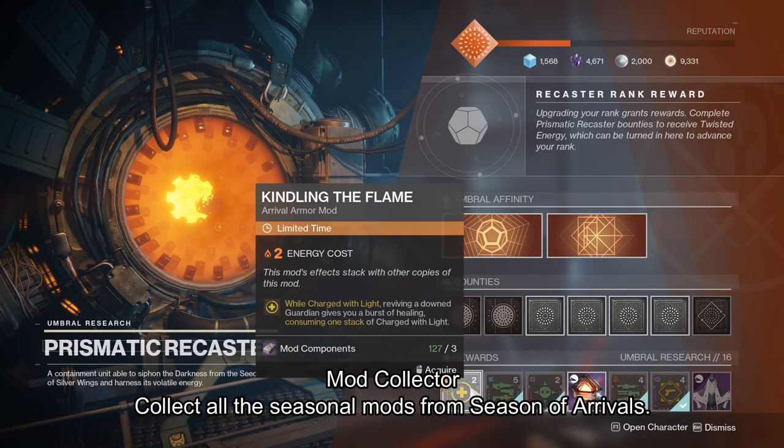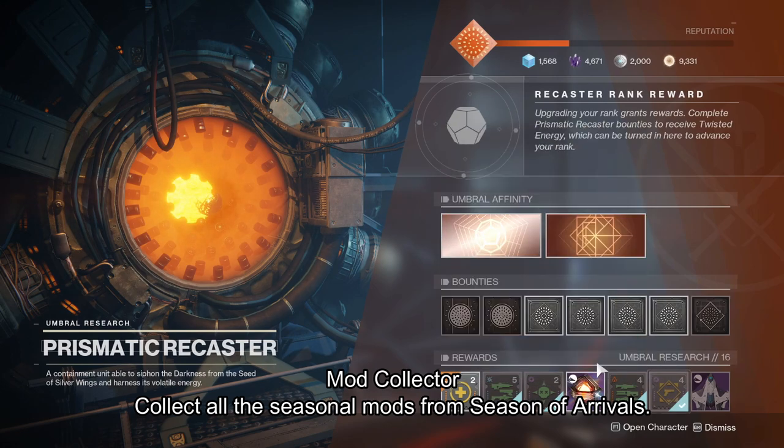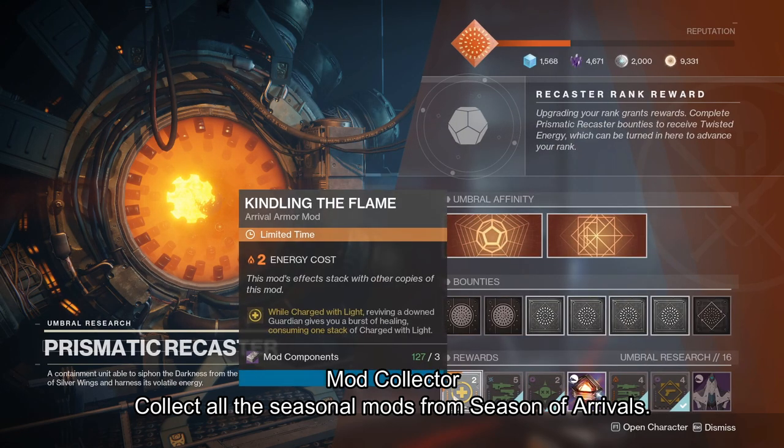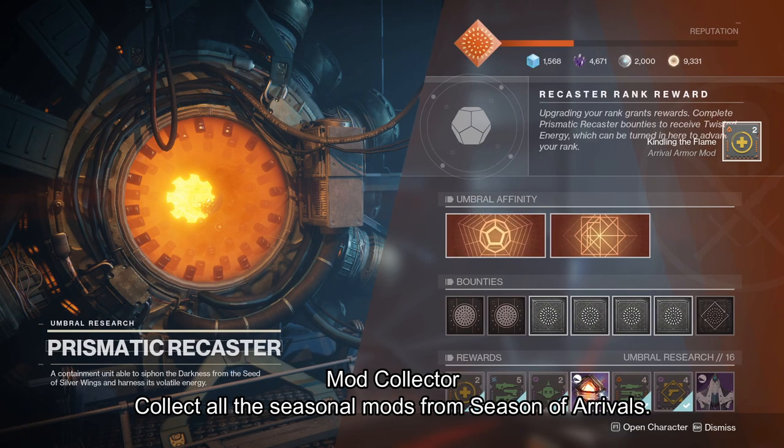The second Triumph is to collect all 12 seasonal mods from Season of Arrivals. These can be bought at the Prismatic Recaster. Always check because a random mod will appear to be purchased and it is timed.